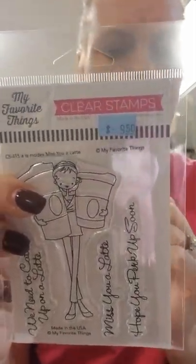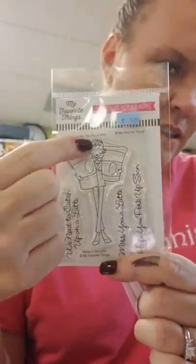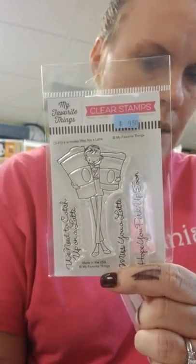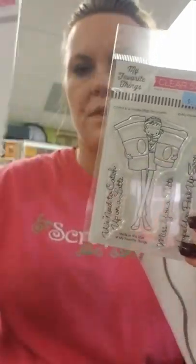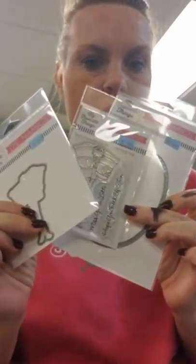Earlier when I was talking about making the pool die into a coffee bean — here is a new coffee stamp. This is called Miss You a Latte. You've got a cute little lady holding two huge cups, and three sentiments: We need to catch up on a latte, Miss you a latte, and Hope you perk up soon. The title is Miss You a Latte and there is a coordinating die. Do it in brown — coffee works together — and you're getting the most bang for your buck.